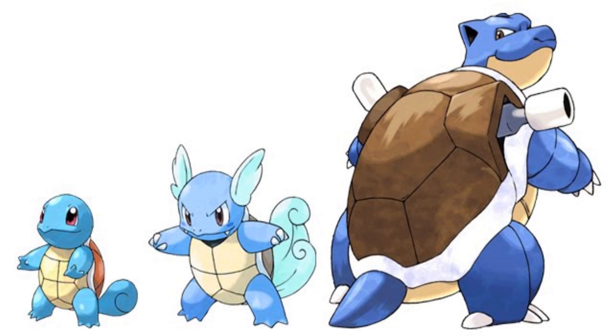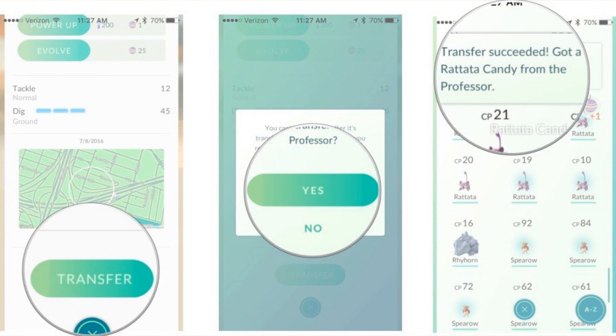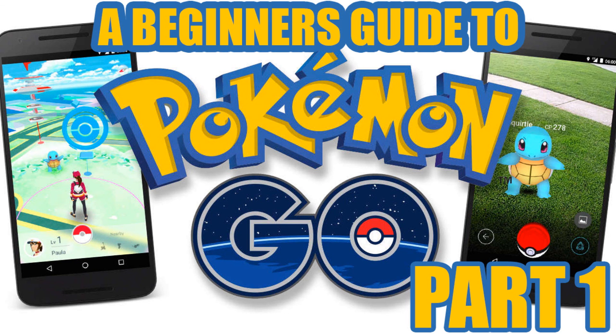Candies are specific to each Pokemon type — they don't work across different types. When you have enough candies to evolve your Pokemon, its physical form will change and its CP will also increase. You can also increase CP without evolving, but that also uses candies and stardust.